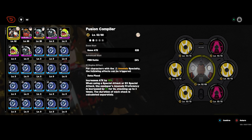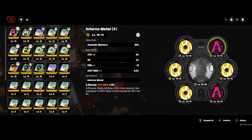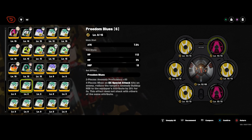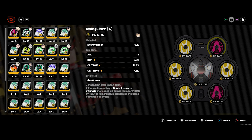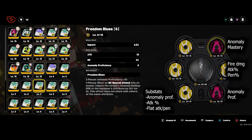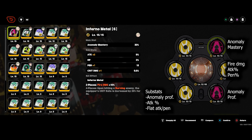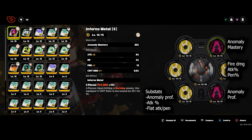For her gear, I highly recommend the Chaos Jazz set — this is the new set added to the game just for Bernice. You want the four-set of Chaos Jazz plus a two-set of Inferno Metal or Freedom Blues. There is also a third option: if you're struggling with energy regeneration, you can give her a two-set of Swing Jazz, but only if you're struggling for energy regen, otherwise you take a damage loss. For the slot priorities: sixth slot you want Anomaly Mastery, fifth slot you want Fire Damage, Attack, or Pen Percent, and fourth slot you want Anomaly Proficiency. For substats, Anomaly Proficiency is great, Attack Percent is also really good, and flat Attack and Pen make use of as well.